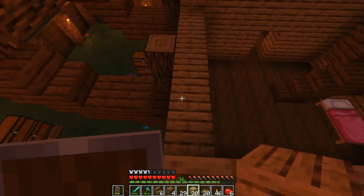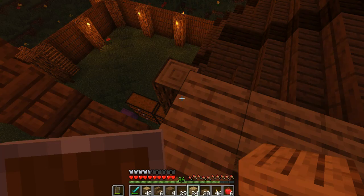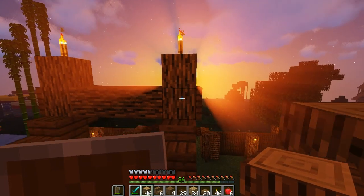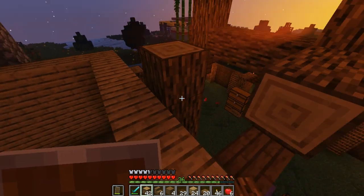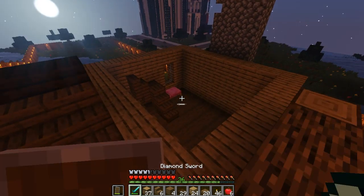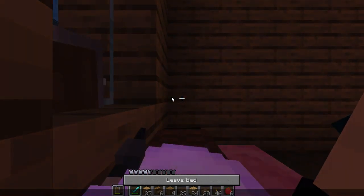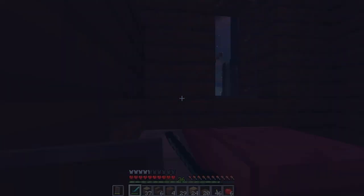I keep meaning to say 'we're going to go ahead' but I keep saying 'we're going to come ahead' and it doesn't make any sense. We're going to keep coming here and I believe we need to get these oak logs level with this. This is going to be coming in like this, and then like this. It's starting to become night so we better sleep so no zombies get into our base.